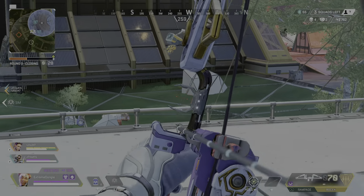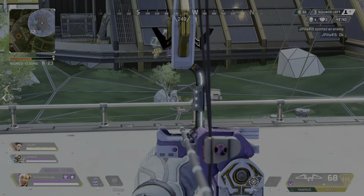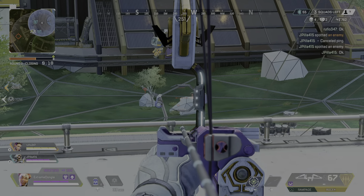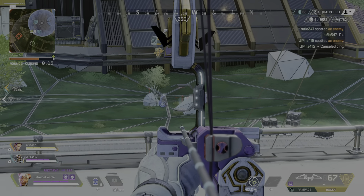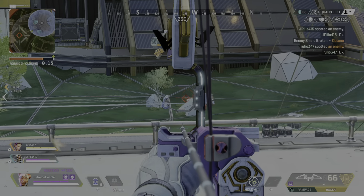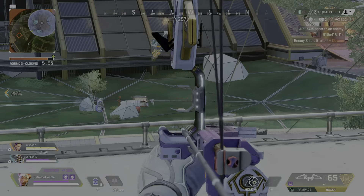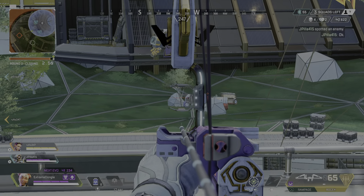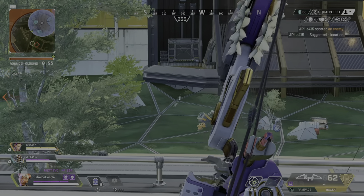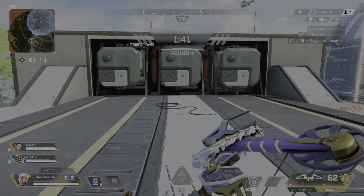Say hello. Hostile spotted. Enemy spotted. Target over there. Target over there — cracking enemy shield. Hostile over there. Reloading. Hostile spotted. Target over there. Setting up a zip line. Beginning ring countdown.